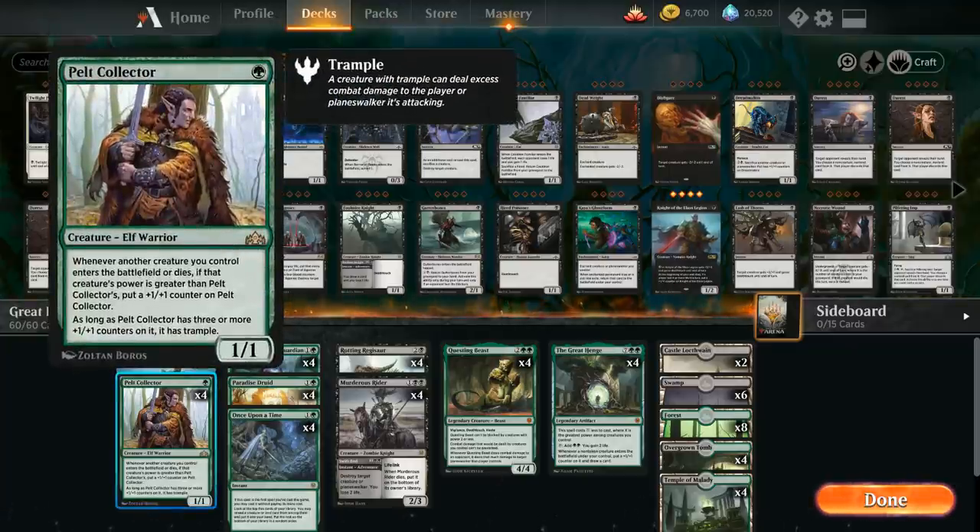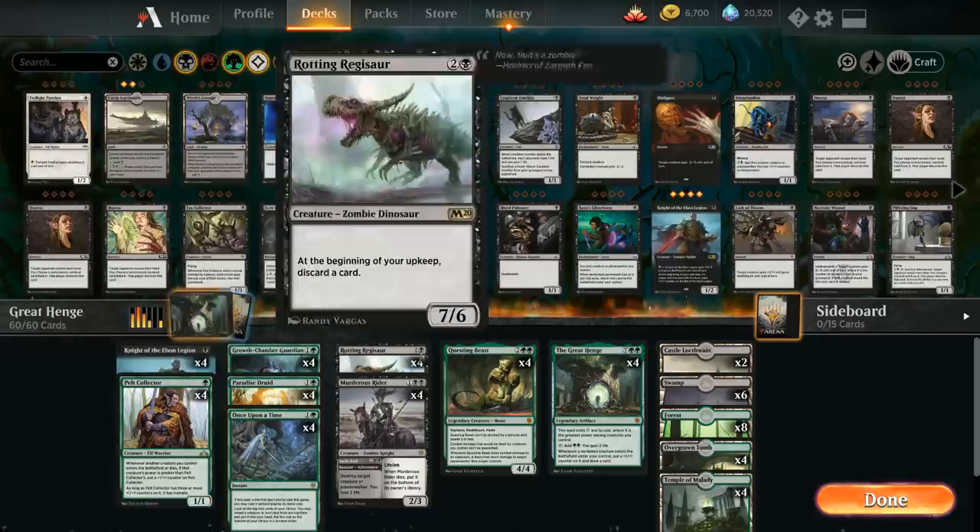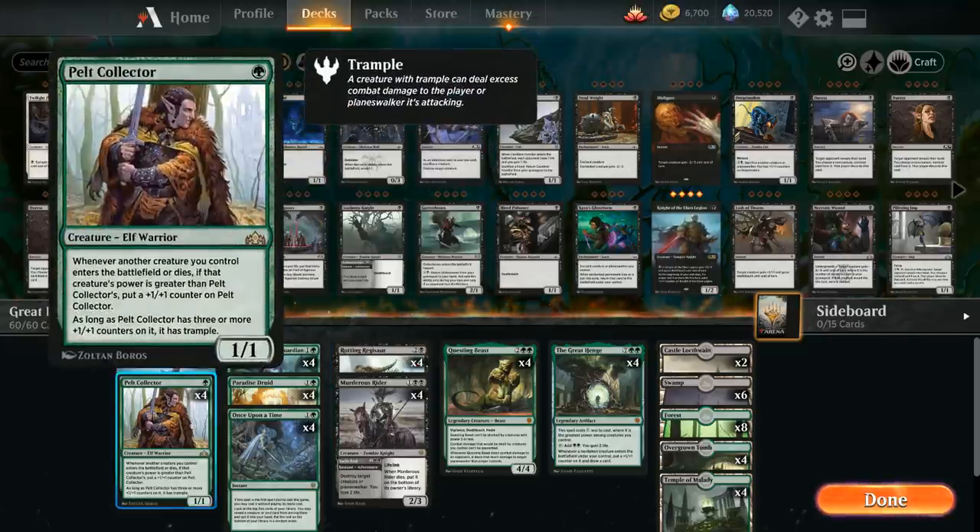We also have the full playset of Pelt Collector, opting for a more low-curve approach in this Great Henge deck. Some versions don't play Pelt Collector, instead opting for more expensive creatures, but I wanted to lower the curve so we can pressure cheap Planeswalkers and then hopefully the Great Henge can take care of our late game. Pelt Collector is a 1-mana 1/1, but whenever another creature we control enters the battlefield or dies, if that creature's power is greater than Pelt Collector's power, we put a +1/+1 counter on it. With 3 or more counters it also gains Trample, and in a deck playing 3-mana 7/6 creatures it's going to be pretty easy to keep growing the Pelt Collector.